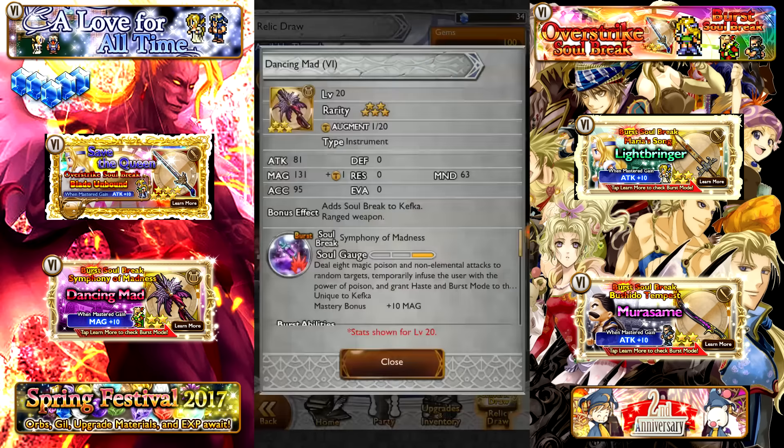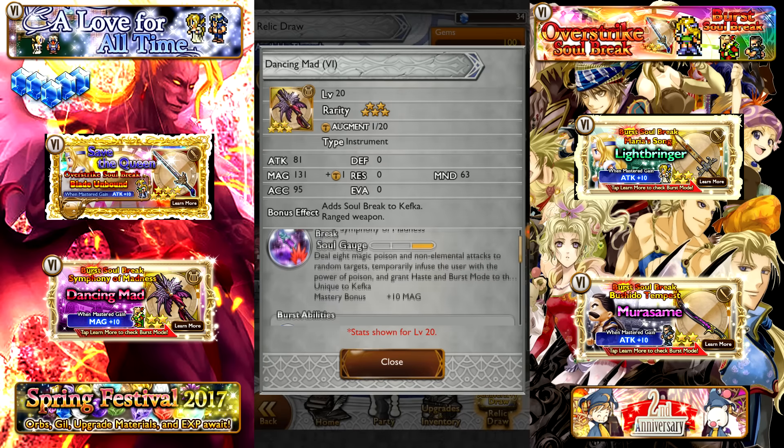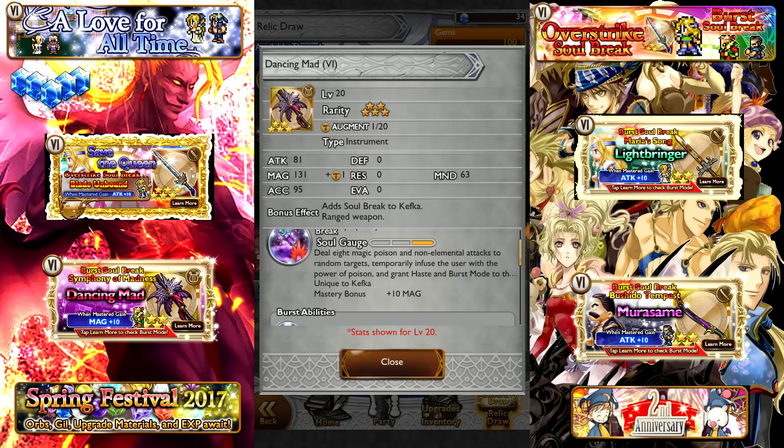Your odds of drawing this item are about 0.89%, relatively low. Celes is getting a second Burst Soul Break in the future that will vastly outpower this one, so don't be sad if you're a Celes fan who wants this sword — her second BSB is going to be a lot better. So no worries on the low pull chance.